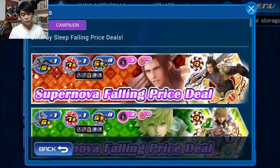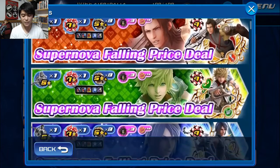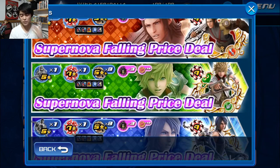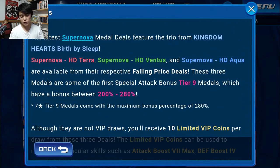So we are going to get the Birth by Sleep Falling Price deals. They are all Supernova Falling Price deals, and we're going to get three of them, which is a little bit important later down in the video here. So the latest Supernova medal deals feature the trio from Kingdom Hearts Birth by Sleep. You can either get Supernova HD Terra, Supernova HD Ventus, or Supernova HD Aqua from their respective Falling Price deals.